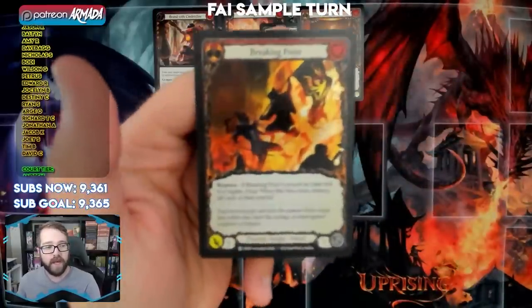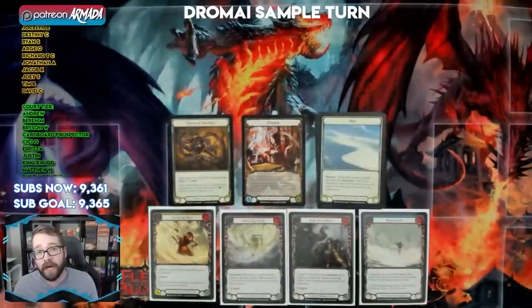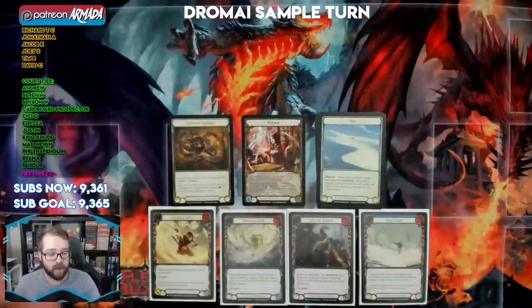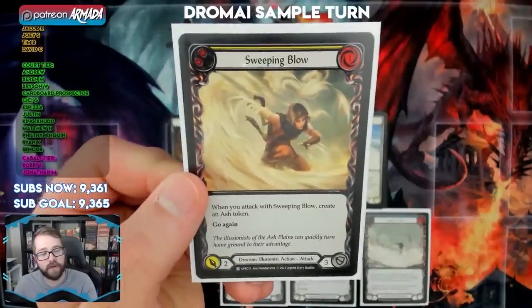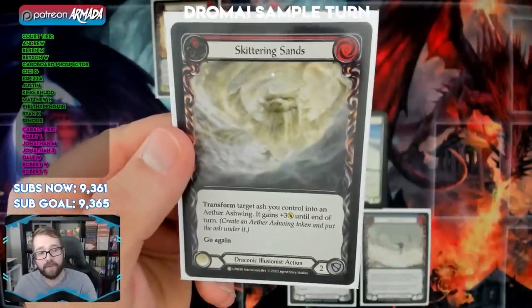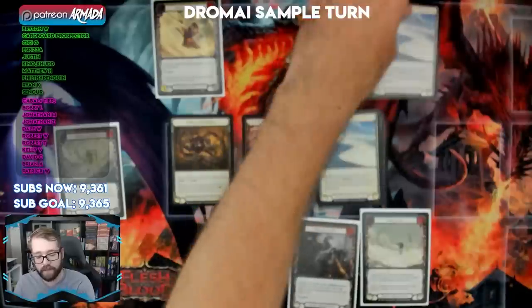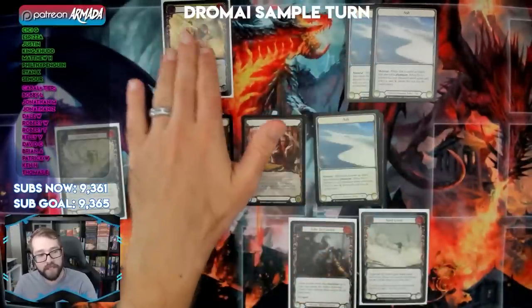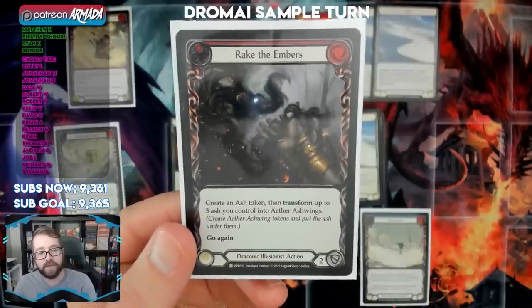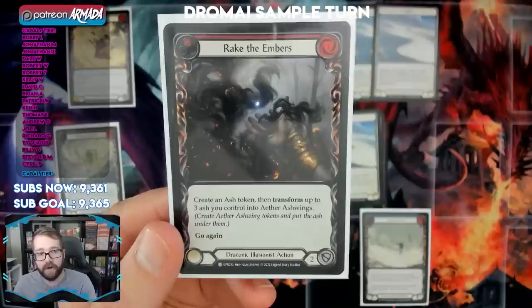Dromai can also take advantage of Rupture since Breaking Point is a Draconic attack. But Dromai is all about dragons — she wants to create Ash Tokens by pitching red cards, then turn those Ash Tokens into dragons and throw them at your opponent. In this sample hand, we start with Sweeping Blow — costs one, creates an Ash Token when you attack with it. We pitch Skittering Sands, a red card, creating another Ash via Dromai's hero ability. So we have two Ash tokens on the board.